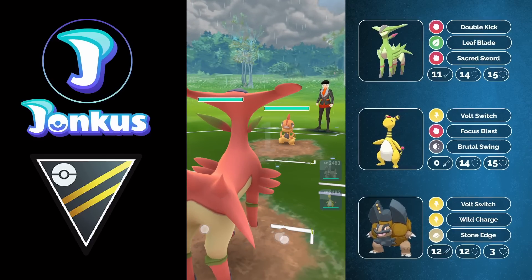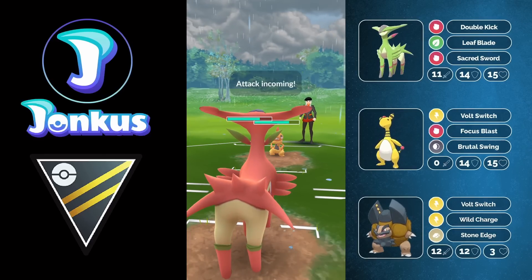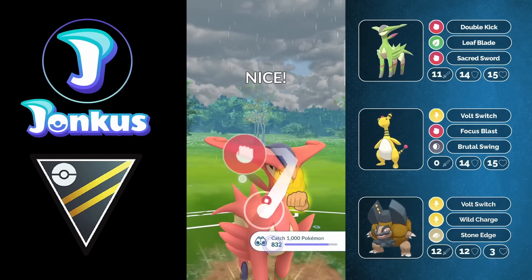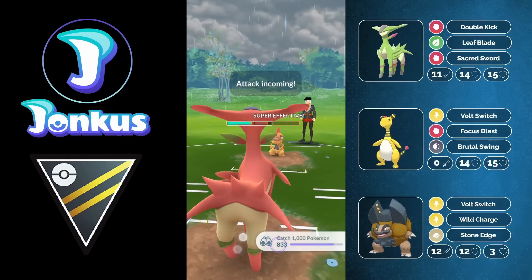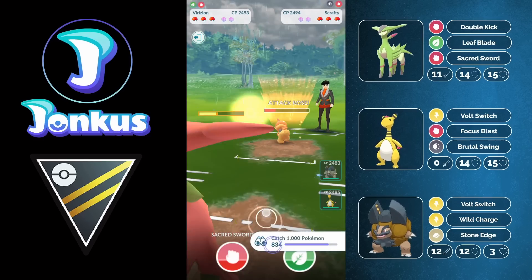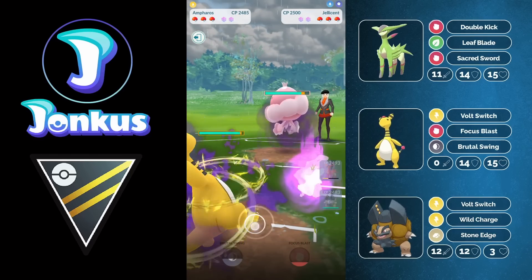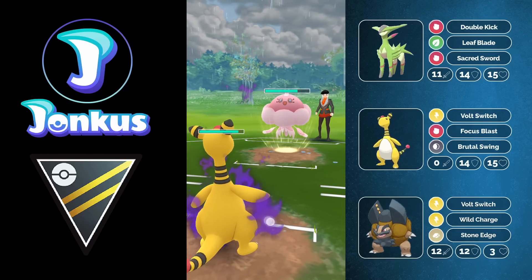Going into the next matchup — Scrafty Elite. Very decent for us. As they're staying in here, it tells me they're most likely weak against Virizion in the back as well, which is very beneficial as we can go for the Sacred Sword to do a ton of super effective damage. I thought about going for the Leaf Blade but didn't want to reveal my moveset, so I go for Sacred Sword. They then swap into Jellicent. If I went for the Leaf Blade, I would have put them in range for one charge move from Ampharos — it would have given me a slightly better matchup.